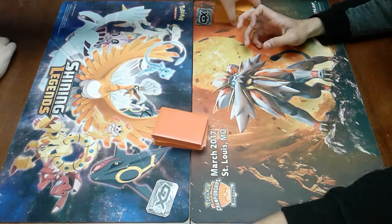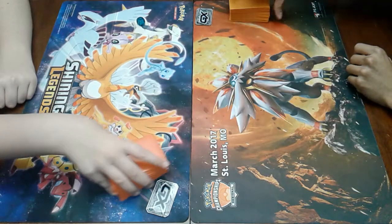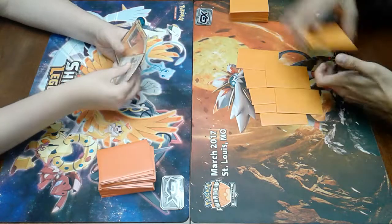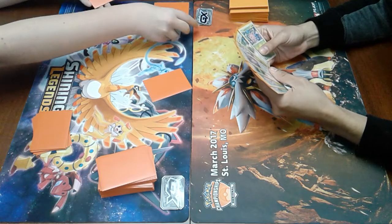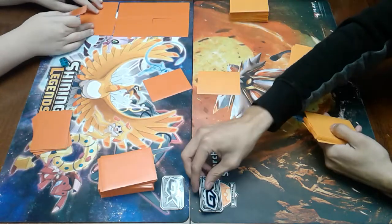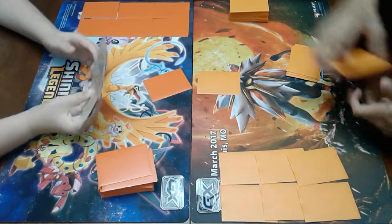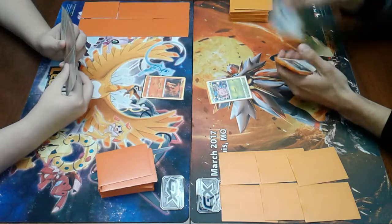We'll just go ahead and cut. Do you want heads or tails? Tails. It is heads, so we'll go first. Okay. Should I put Lele in this deck? Alright, drawing seven — one, two, three, four, five, six, seven. Let's see... I don't mind that hand at all, actually. That's a decent setup right there.